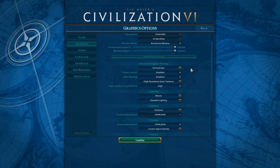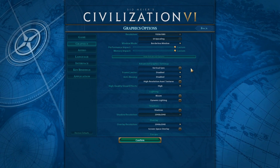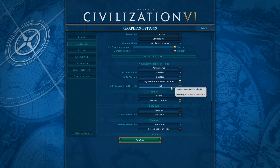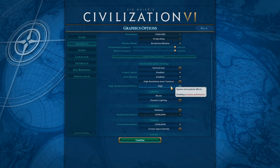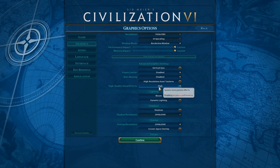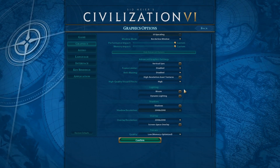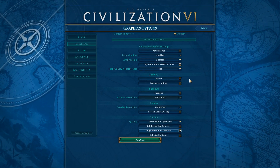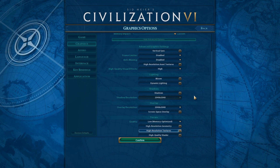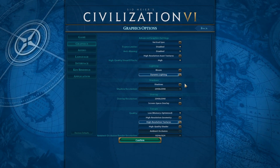Anti-aliasing we have disabled. High resolution assets and textures we don't have ticked. High quality visual effects we have on high — it says there that it spawns more particle effects; disabling increases performance. I recommend putting that on high to get the best out of the game. Bloom is up to you. Everything disabled increases performance, but we've only ticked the ones we want to keep it looking sharp. I do recommend having dynamic lighting on — it looks pretty cool.